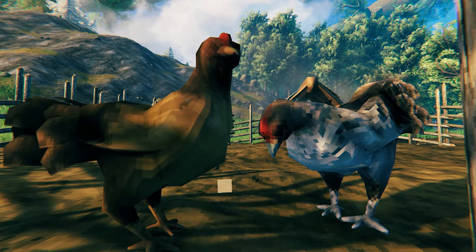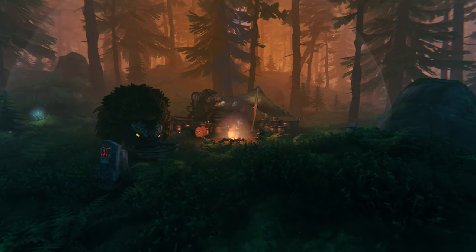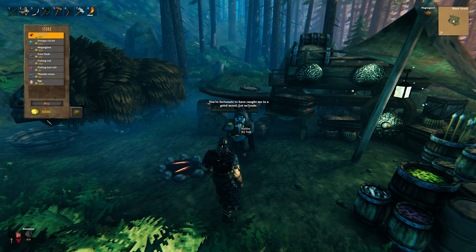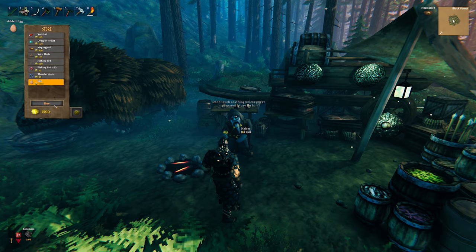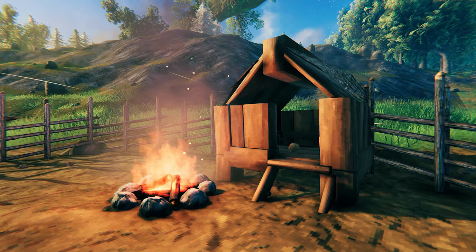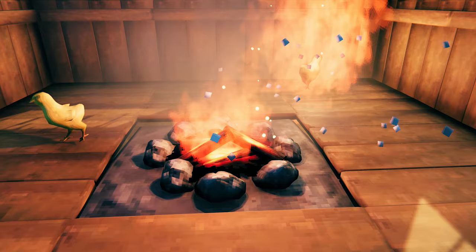That leaves us with chickens. These do not need any taming — you just need to buy the eggs. Once you have defeated the fourth boss, Yagluth, you will be able to visit Haldor and buy eggs from him. These are pretty pricey, so hopefully you have the coins. You will need two chickens to breed them, so you will have to purchase two eggs. To hatch the eggs you need to meet two conditions: the eggs need to be sheltered and they need to be next to a heat source. While you could drop your eggs next to a campfire or a hearth, you might want to remember how costly these were.